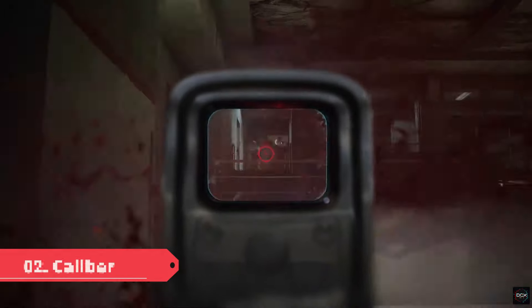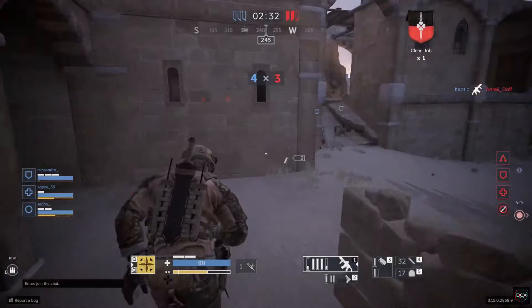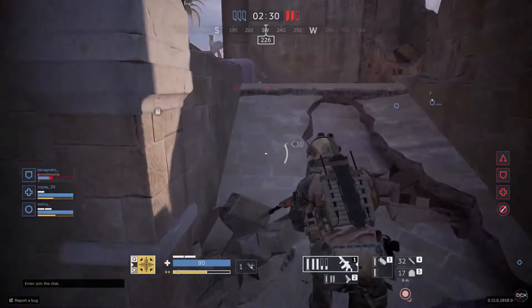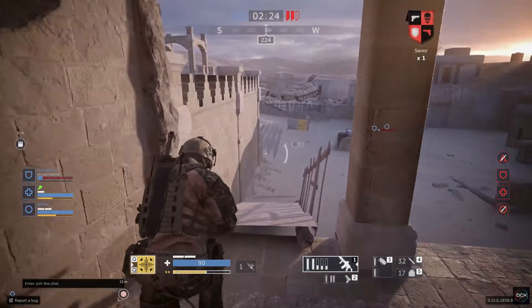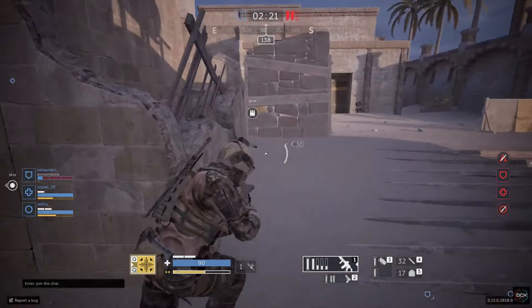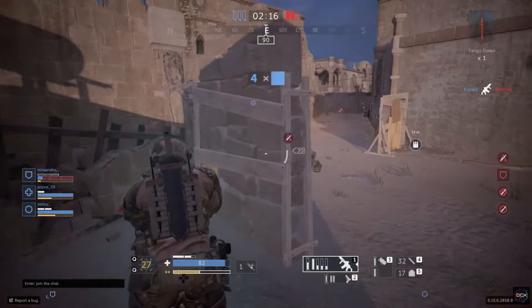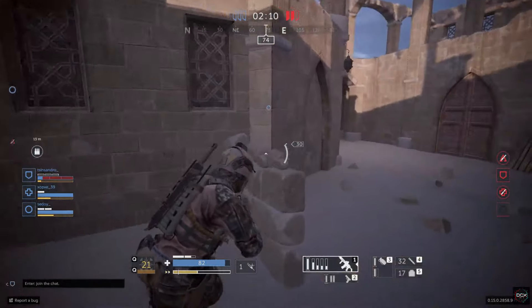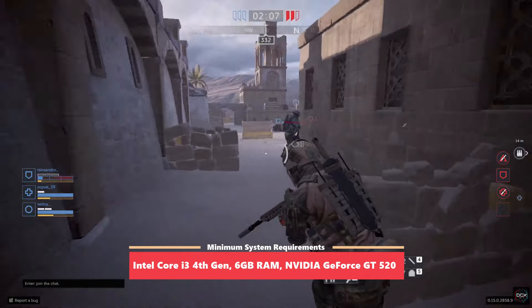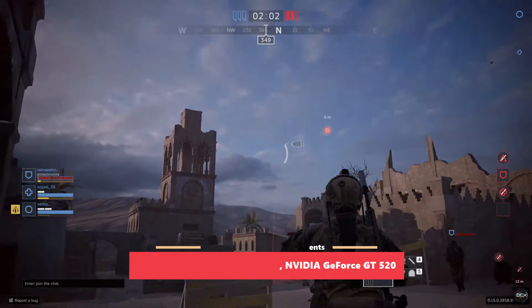Moving on, we have quite an underrated third-person multiplayer game called Caliber. This is most likely your first time hearing about it because it's a hidden gem and not available on any major platform — it's only available on their official website, which I'll link in the description. It's a free-to-play third-person team-based multiplayer shooter with both PvP and PvE, realistic gameplay mechanics, and each teammate has a different role including medic, assault, marksman, and support. The download size is somewhat higher compared to the other games on this list, and you'll need a decent amount of RAM to run it.